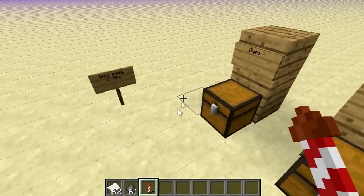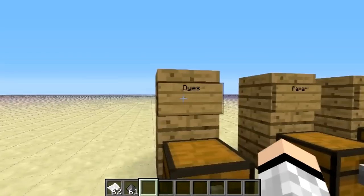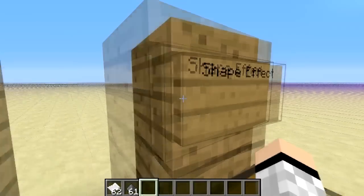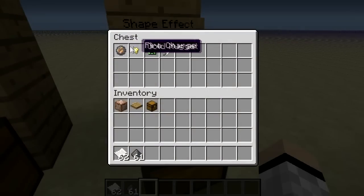I noticed that happened to me when I was playing on my server. Basically the only thing you can use is paper and gunpowder. There are special effects — if you see, there's a fire charge, golden nugget, creeper head, and feather.